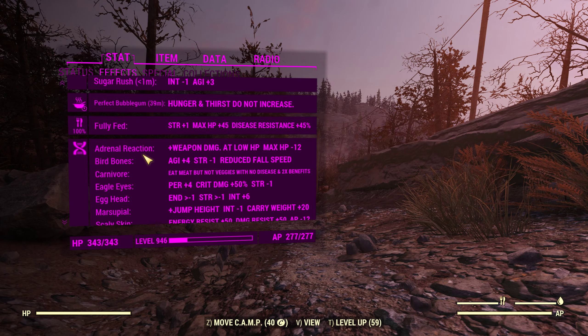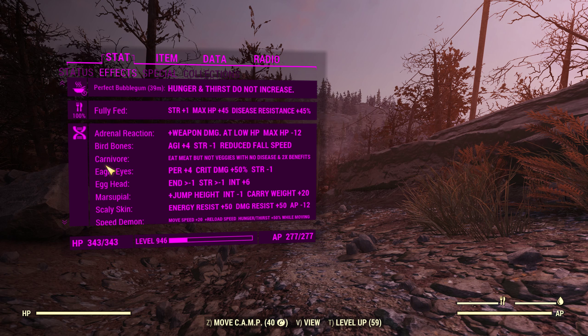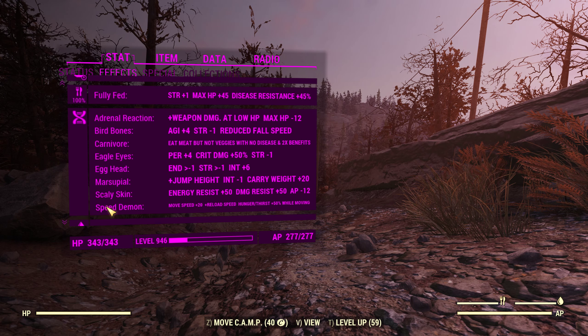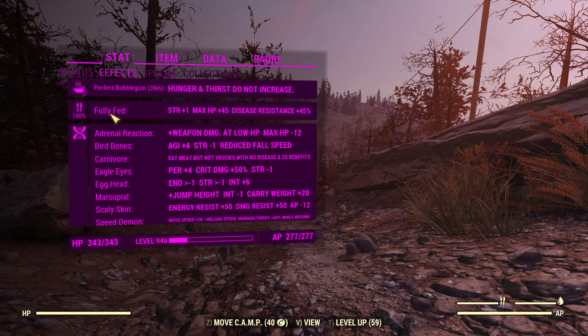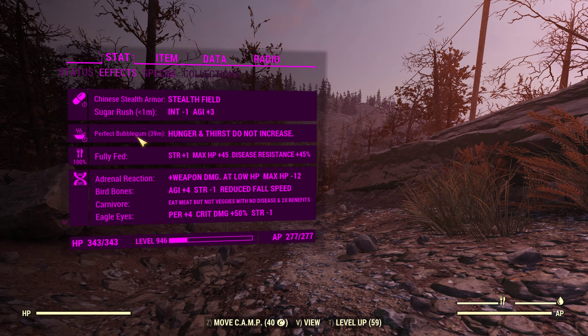For the mutations, we are using Adrenaline Reaction, Bird Bones, Carnivore, Eagle Eyes, Egghead, Marsupial, Scaly Skin, and Speed Demon. We are fully hydrated and fully fed because we are always on perfect bubblegum.